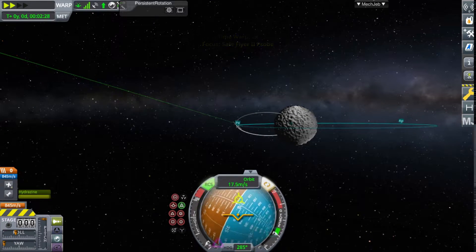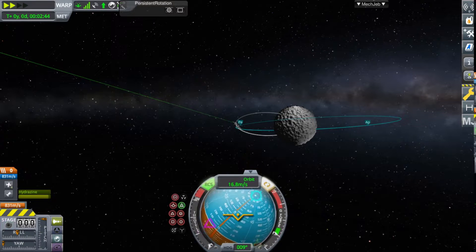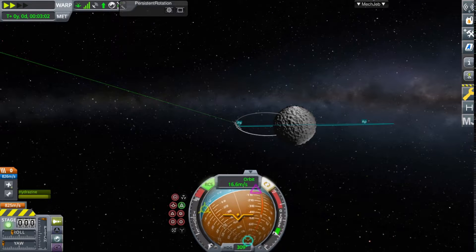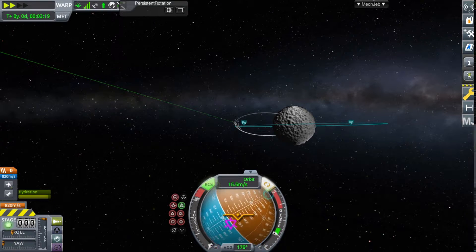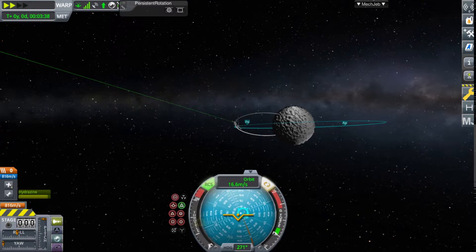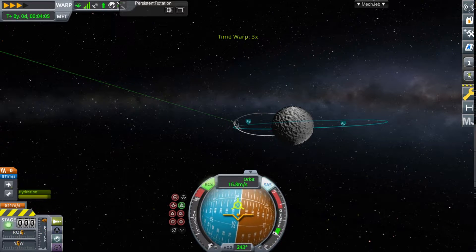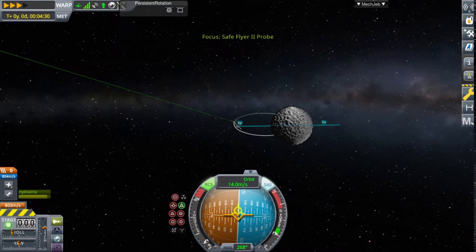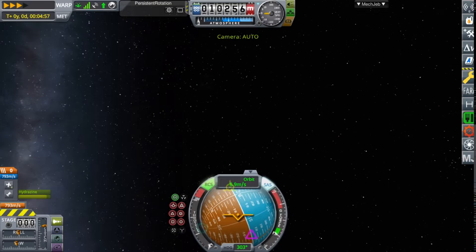I cannot hold this thing steady. This isn't my plan to lower my orbit — just spin around a bunch and hit the throttle when I spin to a roughly correct orientation. This is so stupid. In case I haven't mentioned, this is the most ridiculous thing. What if I just put it on Stabilo? Okay, I'm sort of stable.